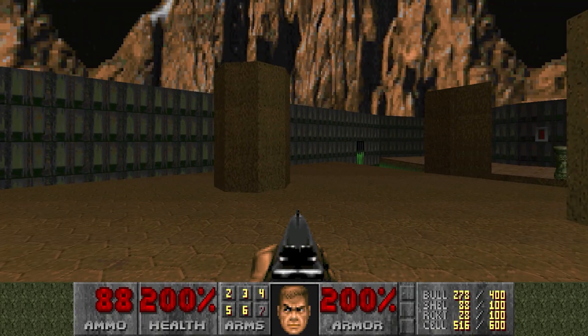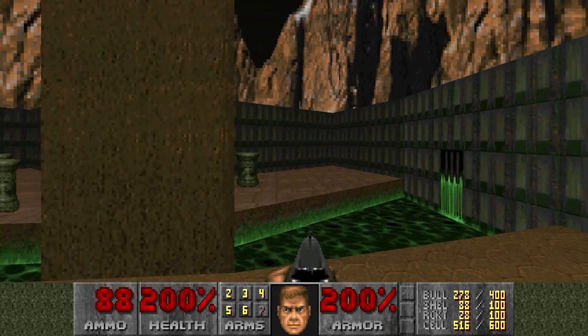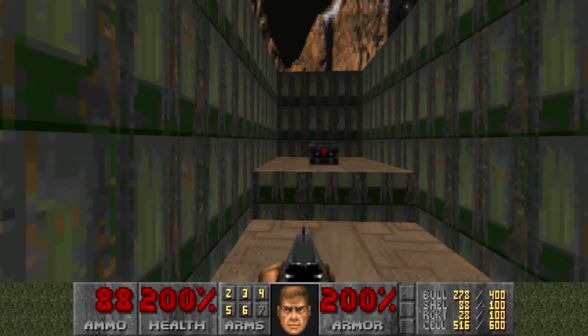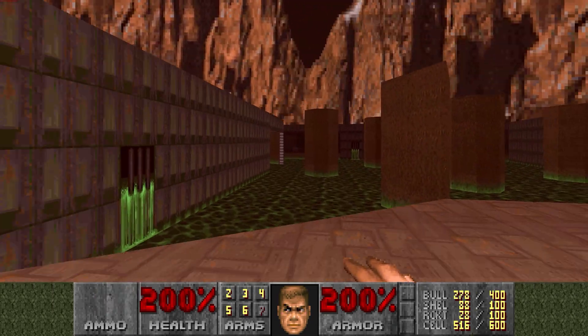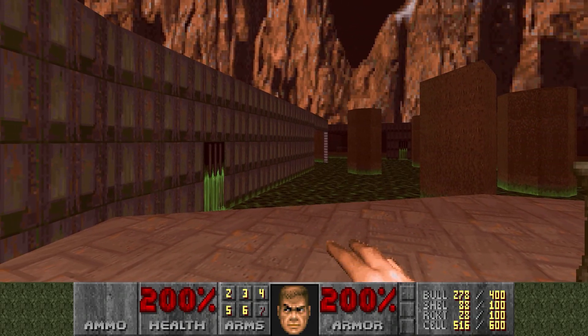Let's just have a little look around this room - weird brown pillars that serve no purpose, radioactive sludge, and a button that for whatever reason raises a floor to get that berserk pack. And then when you get that berserk pack it lowers a whole lot of other stuff into the sludge and opens a door over there, and you're like oh my goodness.